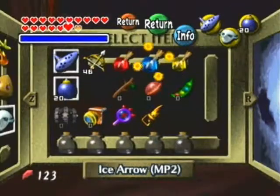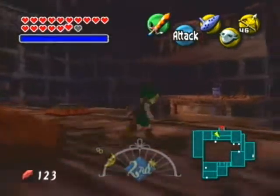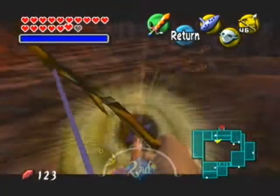And once you do, this temple is going to do — I don't even know how to explain it, but here we go. Shoot it, nothing seems to happen, but whoa — we just turned the stone tower on its freaking head. Look at that. I guess it kind of does look like Majora's Mask upside down.